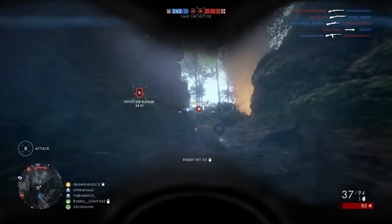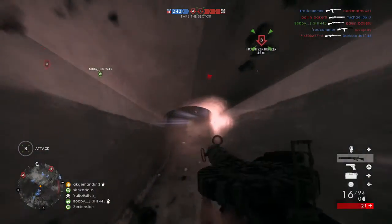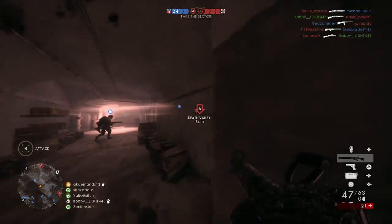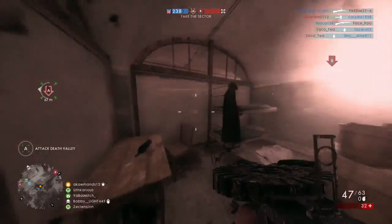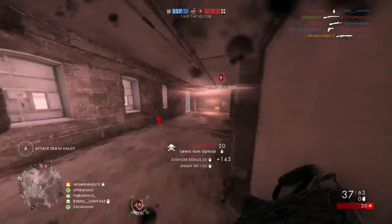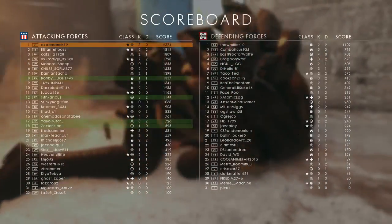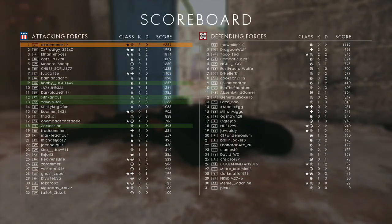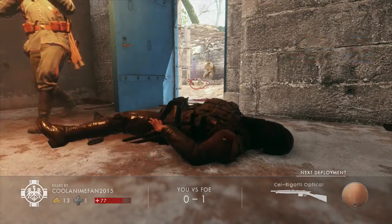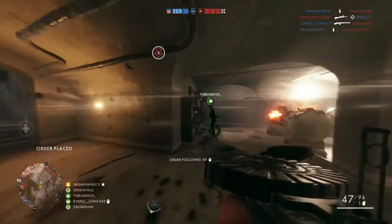Next up we have the Steel Behemoth, the Char 2C tank — honestly one of the best tanks I've ever seen in the game. It tanks a lot of damage and deals a ton of damage, but at the driver's seat it does have a pretty slow rate of fire. Also included in the DLC is a new Trench Raider elite class, probably the most lethal elite class in Battlefield 1 — even more lethal than the LMG or flamethrower ones. It's all about clearing house, especially on maps with heavy infantry and lots of trenches.